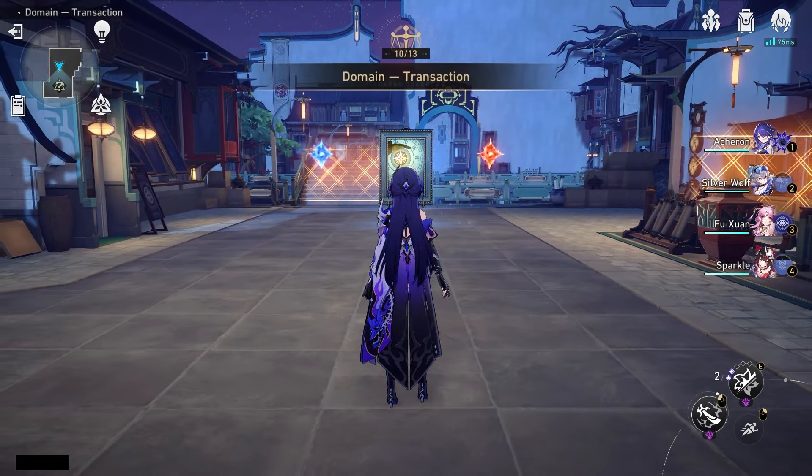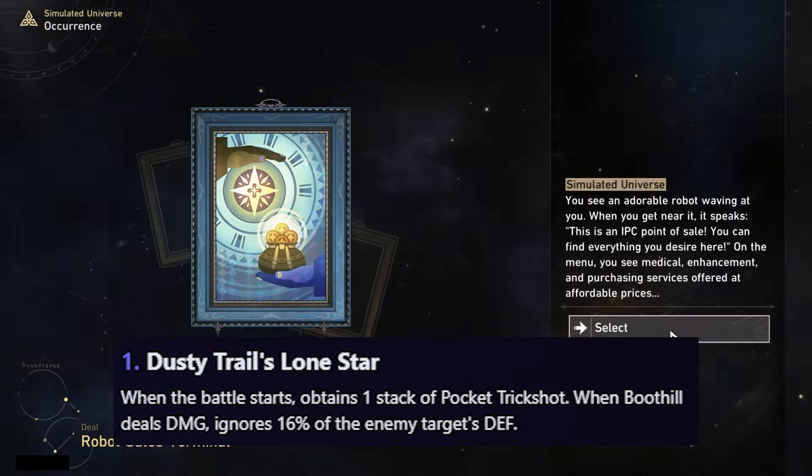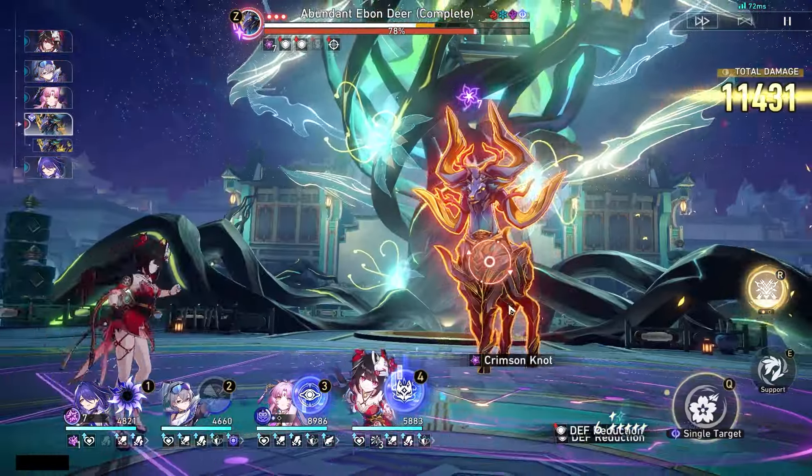For his Eidolons: E1 grants 1 stack of pocket trick shot at battle start, and Boothill ignores 16% of the target enemy's defense when dealing damage. E2, when in standoff and gaining pocket trick shot, recovers 1 skill point and increases break effect by 30% for 2 turns — this can also trigger when exceeding the max stack limit, but not repeatedly within one turn. E4, when the standoff enemy is attacked by Boothill, damage they receive increases by an additional 12%; when Boothill is attacked by the standoff enemy, the increased damage he receives is offset by 12%. E6, when triggering the talent's break damage, additionally deals break damage to the target equal to 40% of the original multiplier, and to adjacent targets equal to 70% of the original multiplier — essentially giving him AoE.